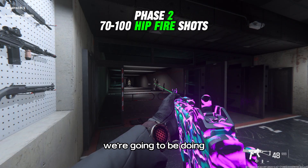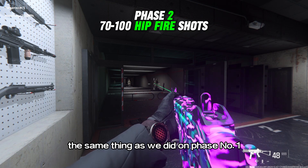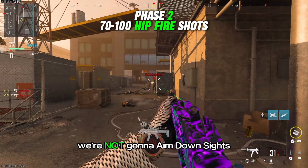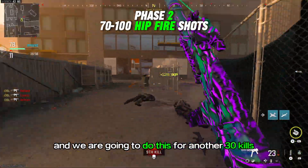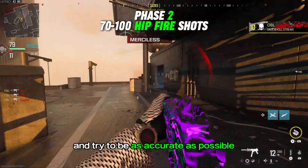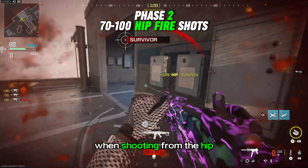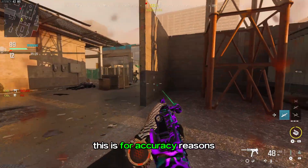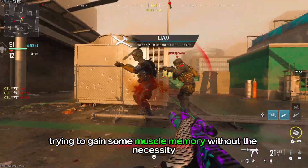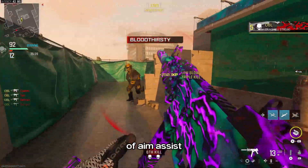On phase number two, we are going to do the same thing as phase number one, but this time we're not going to aim down sights — we're going to do this for another 30 kills. We're going to be getting closer to the targets and try to be as accurate as possible when shooting from the hip. This is for accuracy reasons; we're trying to get better and gain some muscle memory without the necessity of an aim assist.